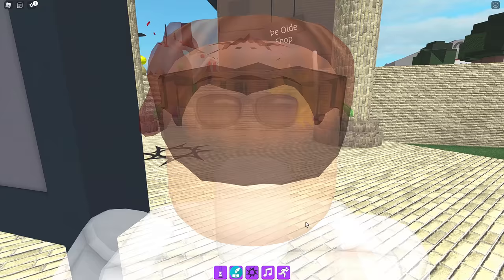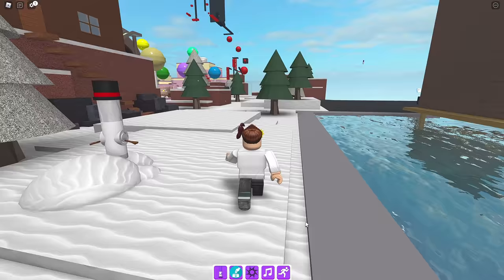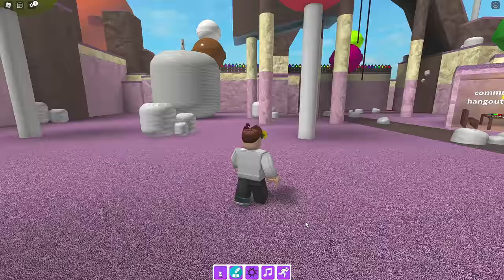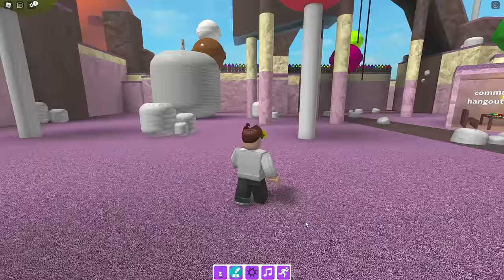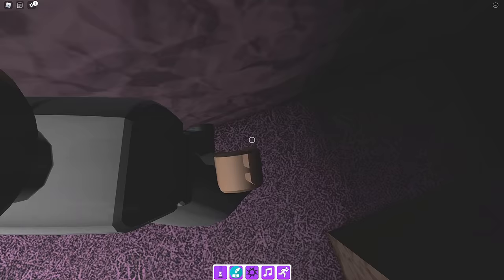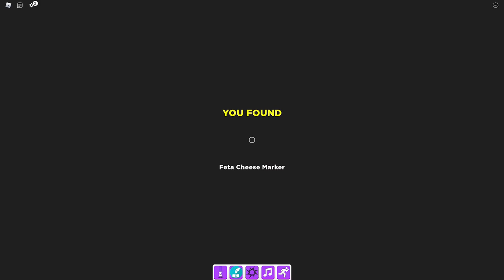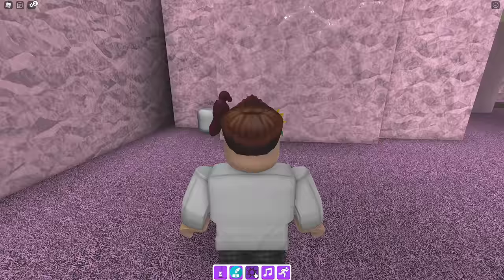Alright, up next we got Feta Cheese Marker. We're going to head to Candy Land - that's where we're going. Feta Cheese is kind of like a type of candy, I guess. Maybe. There's no time to stop for the Chocolate River - it's very tempting, I know. And marshmallows as well, they're just everywhere. Delicious. Go back here - right there, look - perfect. Feta Cheese Marker! Thank you. In a sneaky spot too - love it.